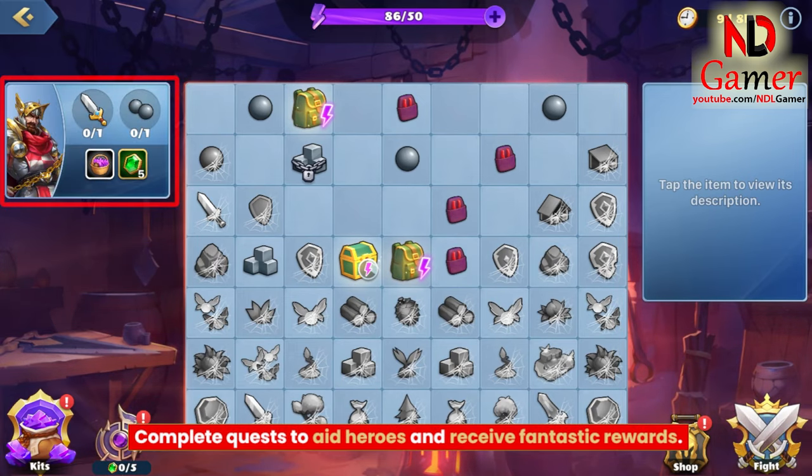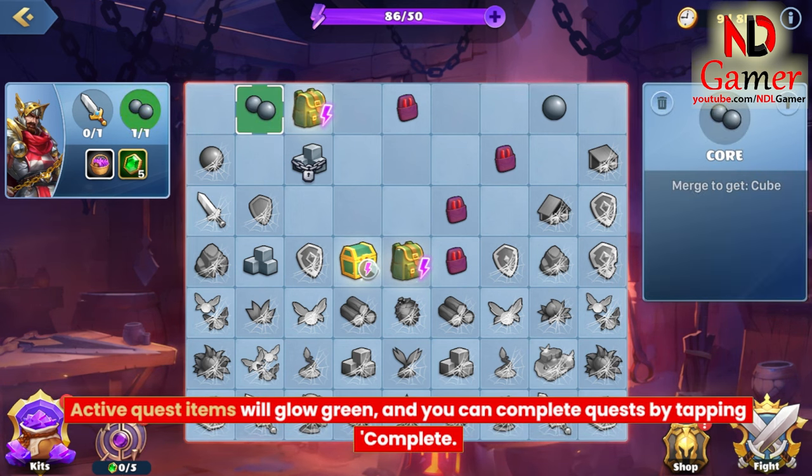Complete quests to aid heroes and receive fantastic rewards. Active quest items will glow green, and you can complete quests by tapping Complete.